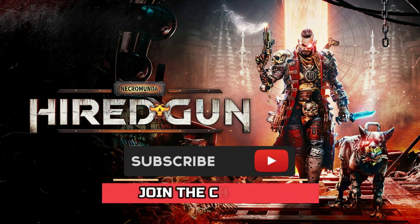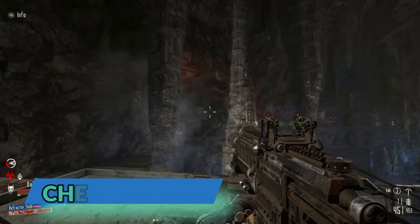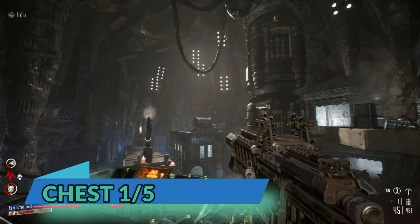How's it going everybody, Gold Hat here, and welcome back to the channel. Quick video on all the chest locations in Chapter Four, which is Geister Station. I'm gonna go ahead and show you all five locations — the first two are gonna be at the very beginning of the mission and the last three are gonna be at the end. I'm gonna go ahead and show you all those now and I'll talk to you at the end of the video.